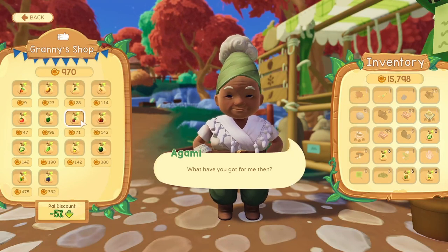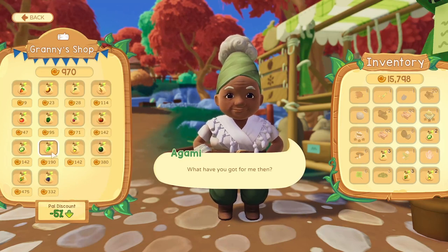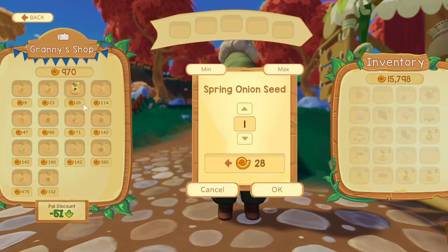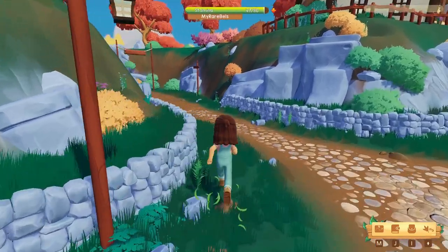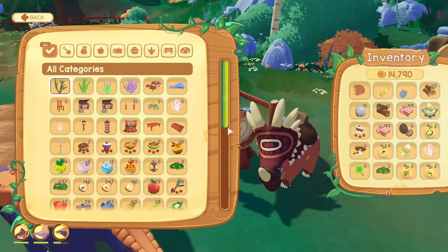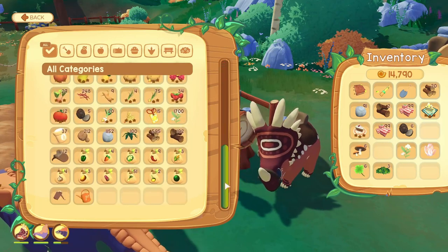Agami now has new stock like watermelon. Buying watermelon from Granny will give us a discount because we're pals, compared to buying from the seed seller in the desert. I almost forgot what I was here for — I wanted to buy more spring onion seeds. I'll buy 36. Bye Granny, thank you! And there's Lucky! Oh wait — we did not need spring onion seeds, we needed carrot seeds. Oh no.